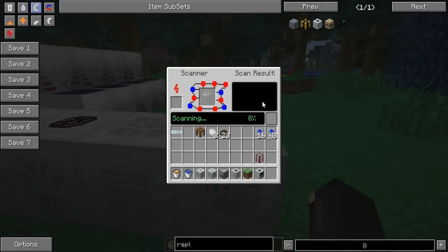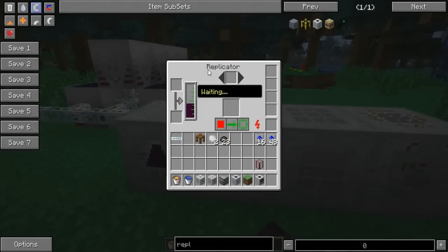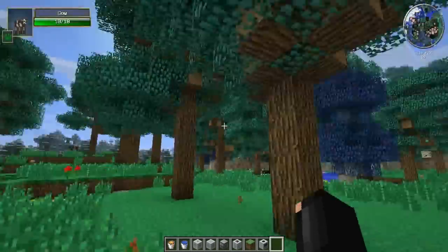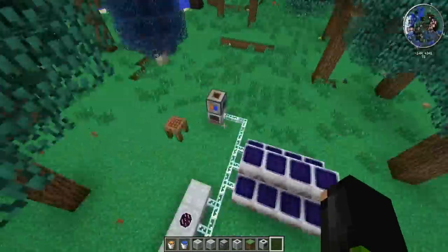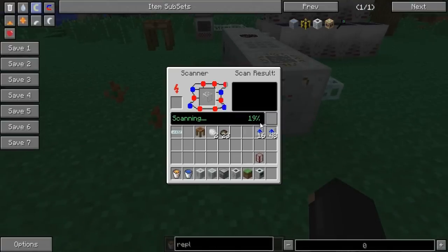This scanner is just going to scan your piece of glass. You can do this with iridium, but just for time's sake, iridium takes a lot longer in the replicator opposed to glass, because glass is just glass. I'm going to be back when this finishes scanning, because it's only at 20%. So I'll see you guys then.